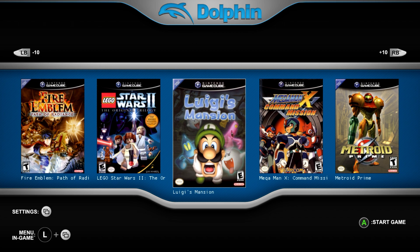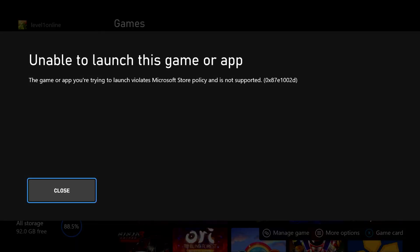As of today, if you try and launch those apps — those retail mode apps that were made available by the wonderful community out there — you're going to get a screen that says 'Unable to launch this game or app. The game or app you're trying to launch violates Microsoft Store policy and is not supported.' You'll get an error code message that you can Google search and get more information on at Microsoft's official website.